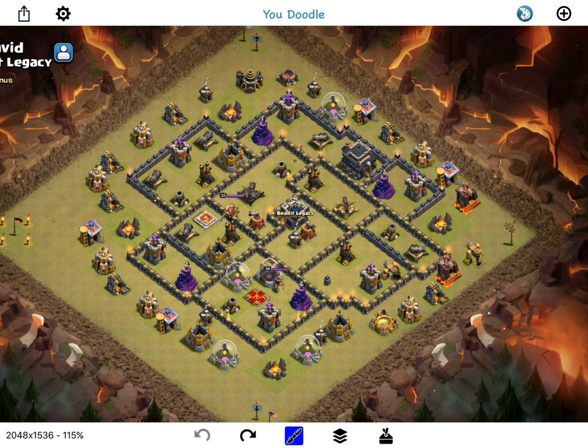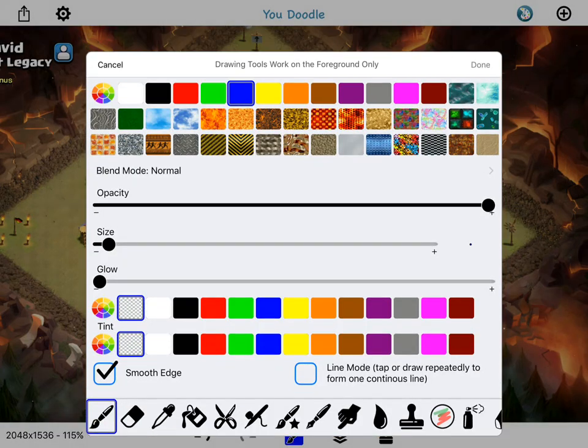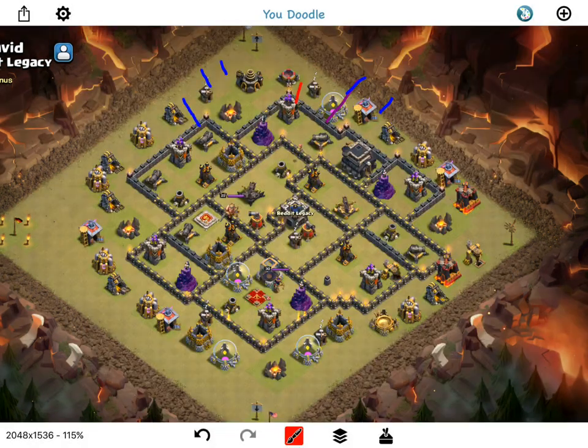Starting off with a few minions to create the funnel for my kill squad, probably in that area. Put those minions down, let those start working, coming in with my golem right like that on the cannon. Drop down some wizards — wizard here, wizard here, probably even one here. I'll have a barb tanking for that cannon once the wizard steps up for the army camp.